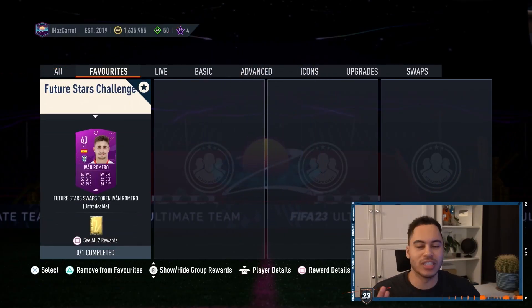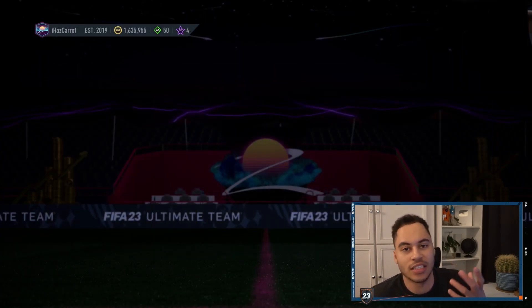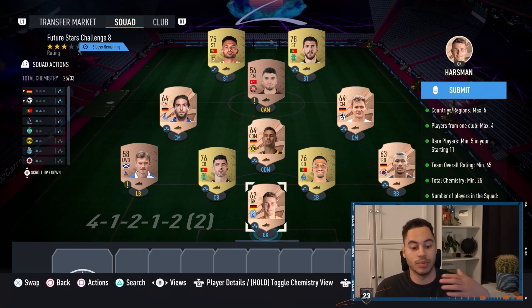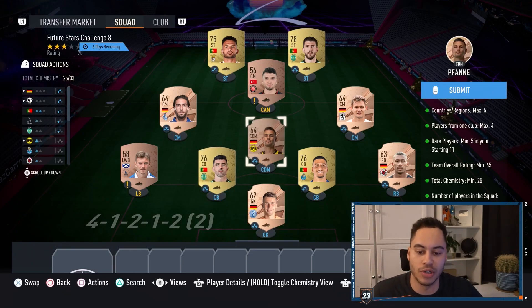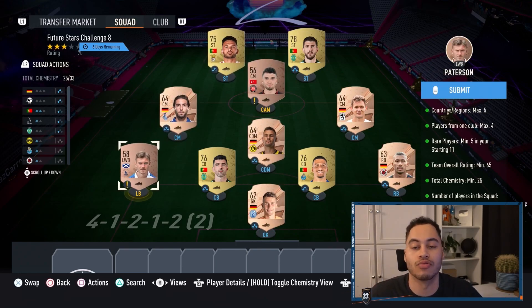This challenge gives us another swap token and a rare gold pack, untradeable. This is a more easy squad today, going to cost maybe 5,000 coins if the bronzes are a bit more. We have 4 Portuguese players from the Portuguese league, 5 rare German players from the German third league, and 2 random bronzes.